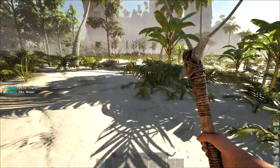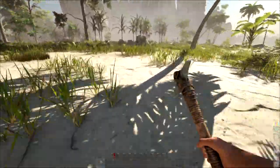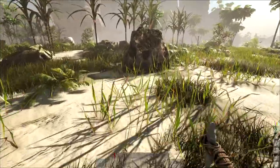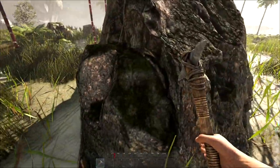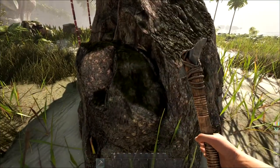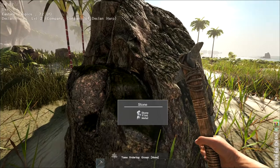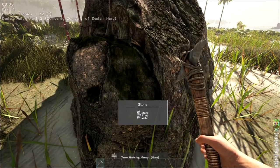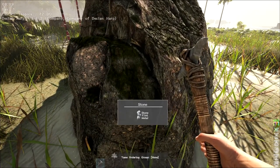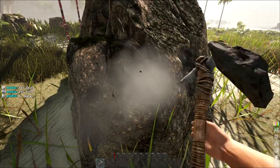One thing I remember about this game is that if you go to a rock, you can hold the H key on your keyboard to see what resources it contains. Holding H tells you what's in here — so this one has stone, flint, and metal. We'll go ahead and harvest some. I'm definitely going to need flint.